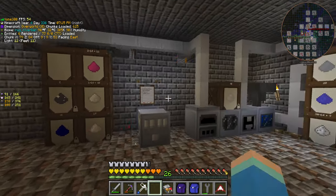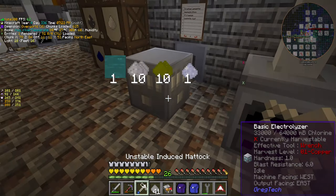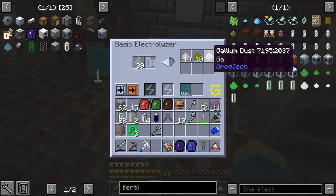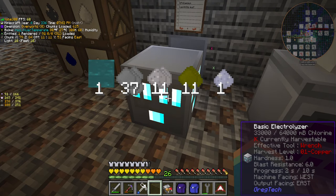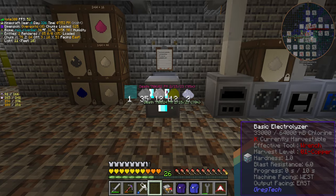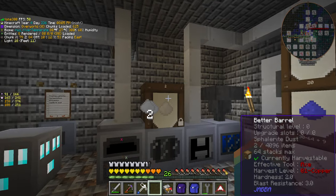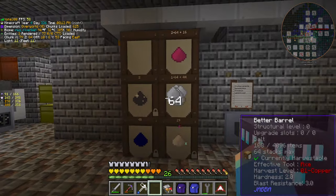We've managed to get two. Now this sphalerite dust — I'm taking it out and putting it through the electrolyzer. I'm doing this because we've got an 11% chance of getting gallium dust. I think this is my first gallium dust. I can just process the sphalerite dust straight into zinc — it could go into the furnace and go straight to zinc — but I thought I'd electrolyze it first to get the most out of our ores. We've got another gallium dust.